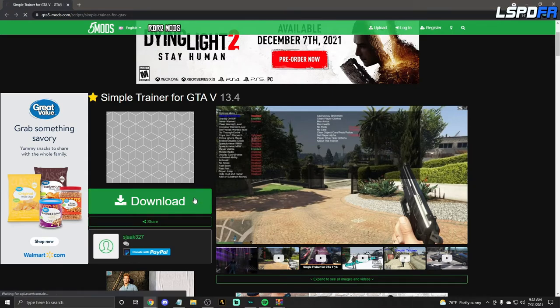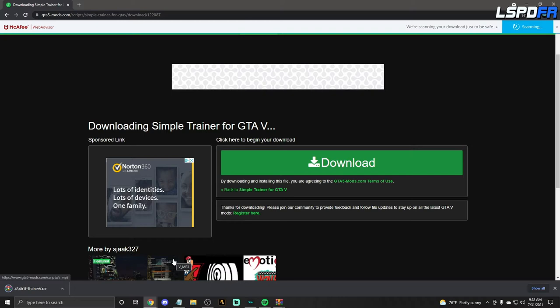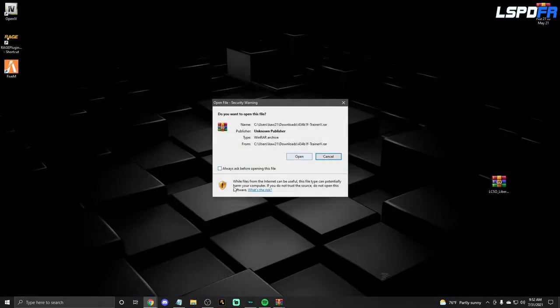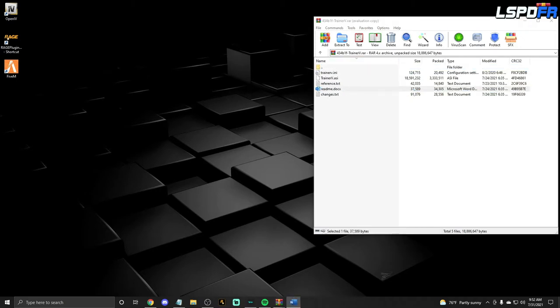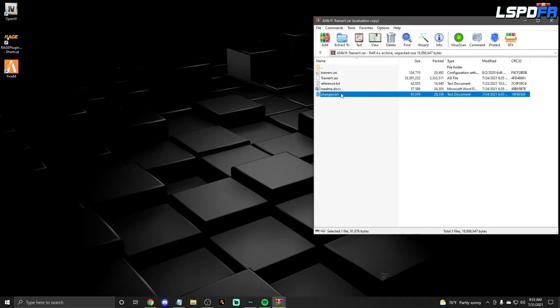Whenever we do a gameplay I will definitely show you and walk you through it. You can go ahead and exit out of that, open up the download window. Once you've opened it, all of these files are going to go into your GTA 5 main directory. If you click on the readme it's going to bring up what looks like a Microsoft-type document with a bunch of information. You won't need the bottom two files — you just need these two files here.